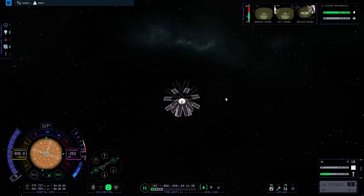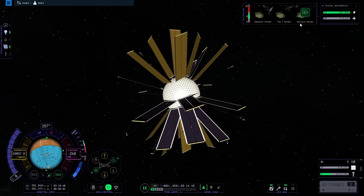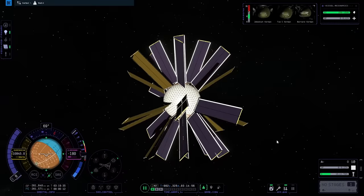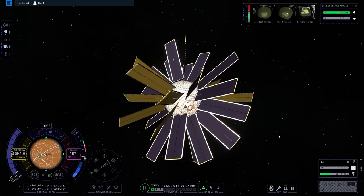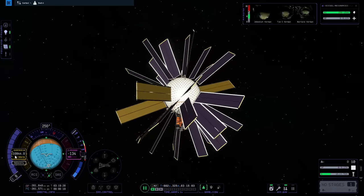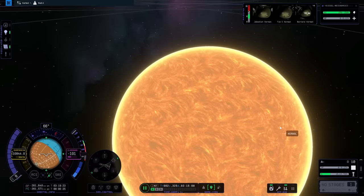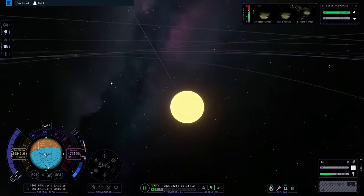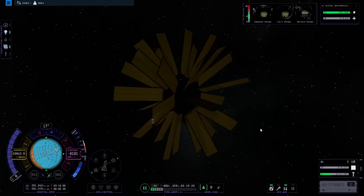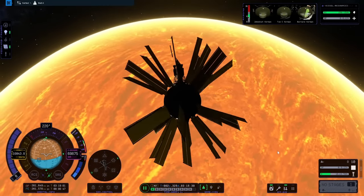Oh my gosh they're speeding up so much — whoa, what is happening? They all just passed out! They had the G's of a lifetime. Oh gosh — they're going 10,000 kilometers a second! They are rapidly leaving the sun — and this is at one time speed, I'm not even speeding this up. They're about to leave the sun. Their ship is spinning uncontrollably — mostly because I turned SAS off. Whoa — there's the sun! I think this is how you leave the solar system properly.